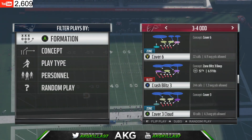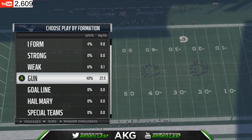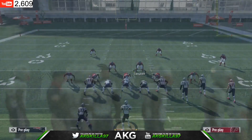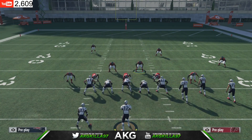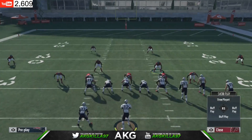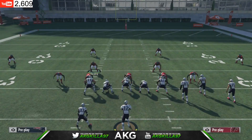The play call is Crash Blitz 3. We're going up against Gun Bunch, a good passing formation that a lot of elite players use — for example, the corner strike route. On defense, the first thing you do is base align, spread the defensive line, spread the linebackers, and crash the defensive line down. That gives you the most sheds.